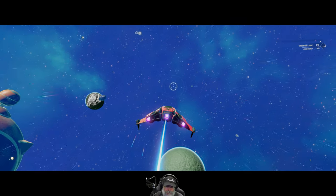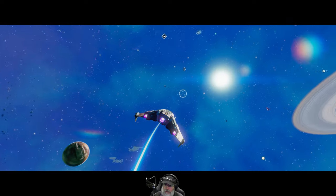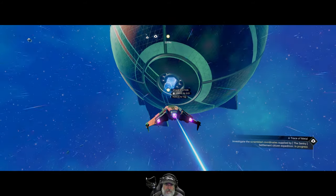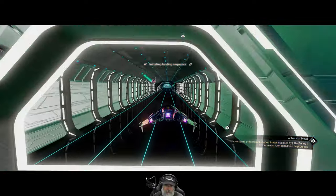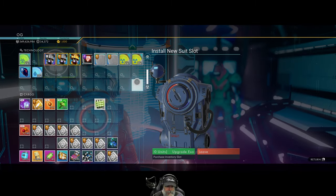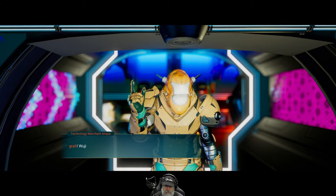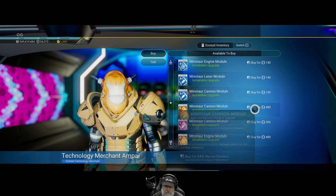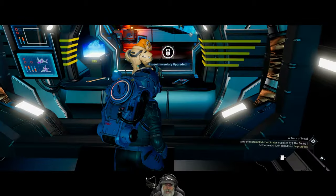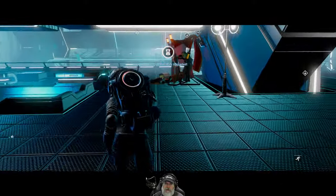We should go to the space station too and do our space station thing. I should also scan this system. Leave that tech slot, go in there, check exocraft modules — Minotaur cannon module and engine module. We can have up to three of those so we might as well grab it. It's a C-plus. Alright, so we're done with that.